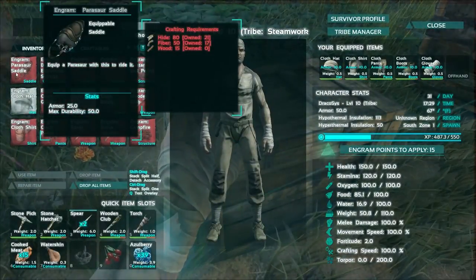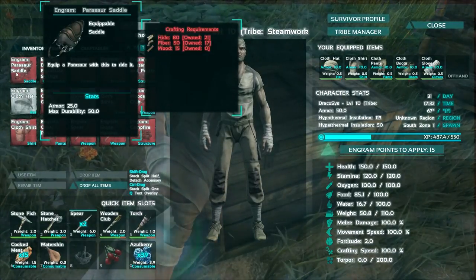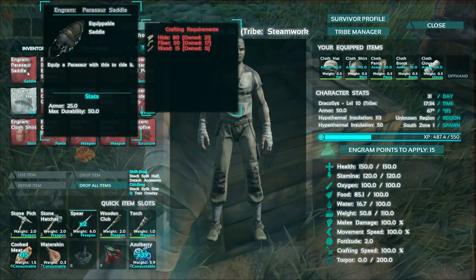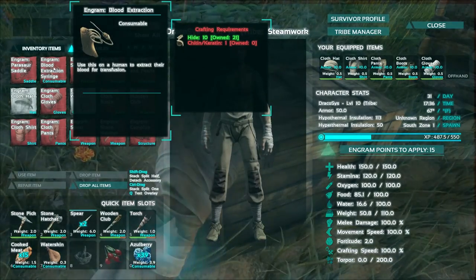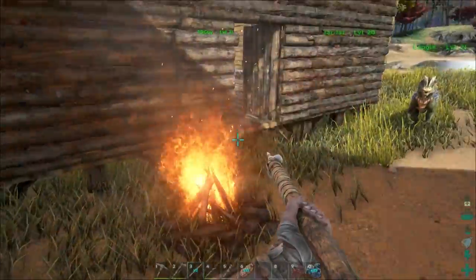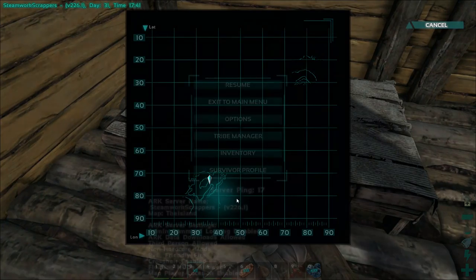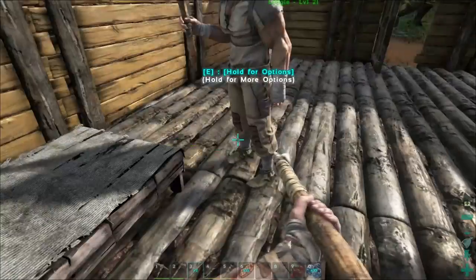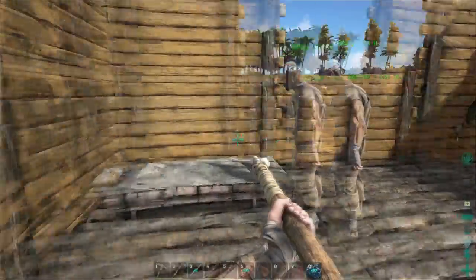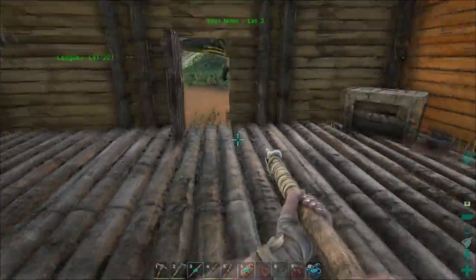Each saddle takes 80 hide, 50 fiber, and 15 wood — that's a lot of hide. We now have a bed! Nice. Oh right, it's a fast travel point once we have more. The key with that though is fast travel — you can't have your items on you. So we'll have multiple sets of armor and tools at all the different bases. By the way, did you see the name?